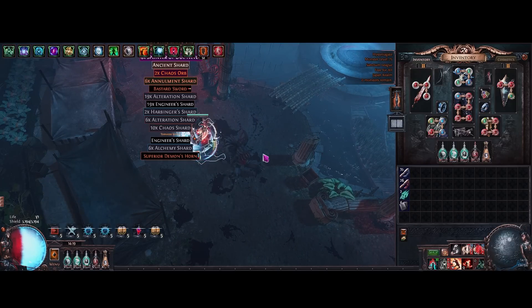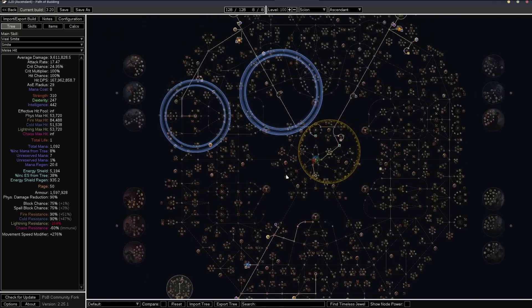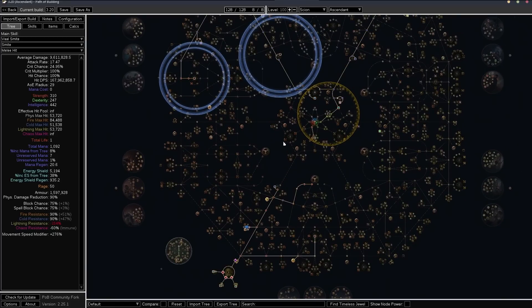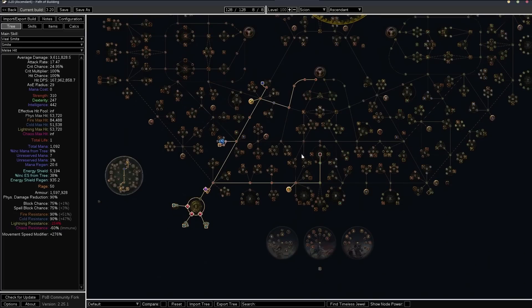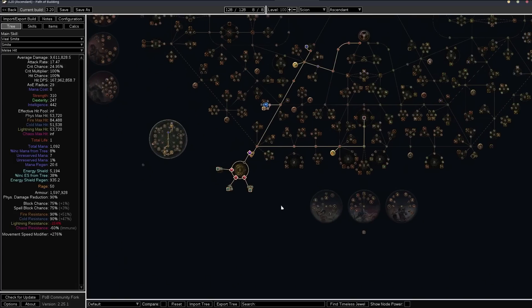Let's check out the PoB and go over the skill tree. The skill tree is a very typical aura stacker — we're rushing the clusters and picking up all of the reservation nodes. We've got one, two, three, and four down here, and then we anoint Charisma. We start from the duelist area because we have Path of the Duelist. We come down, take the large cluster slot, get our Iron Reflexes — about 70% of our damage comes from Iron Reflexes, because evasion gets converted into armor and is scaled twice.